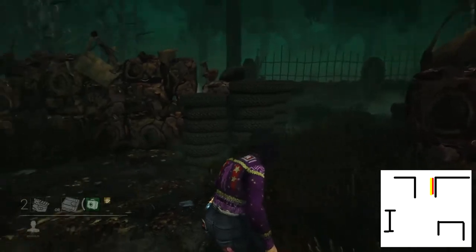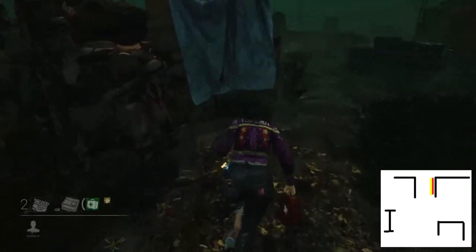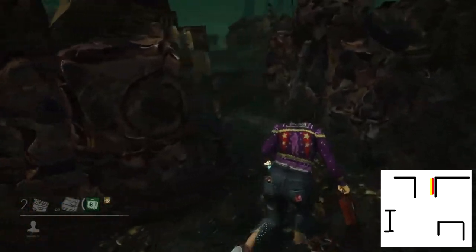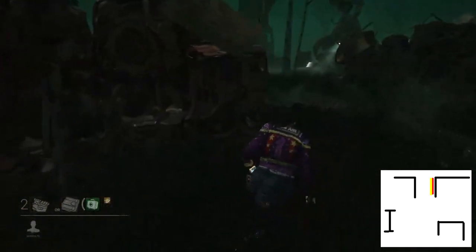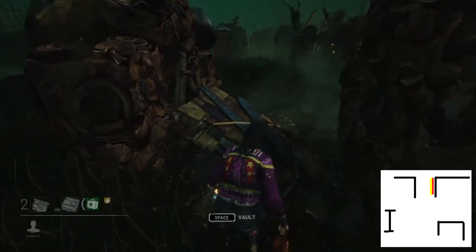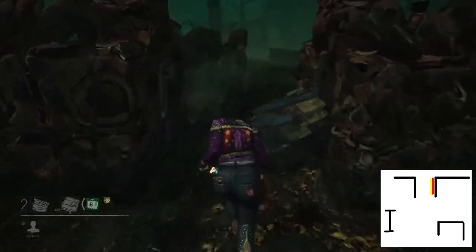Lastly, you have the L-walls. This tile is quite interesting as all the variations are a little bit different. A totem can spawn and maybe a generator here, but otherwise it's a pretty unremarkable, really weak tile. You can use it to some effect — once the pallet is thrown, it's actually a little bit stronger because you can go around and you have lots of vision. But otherwise there's no real reason to conserve this tile. Just throw the pallet, vault over it, get your stun, and move on to something like a jungle gym. You don't need to save this tile for any reason.